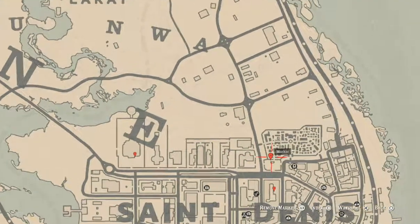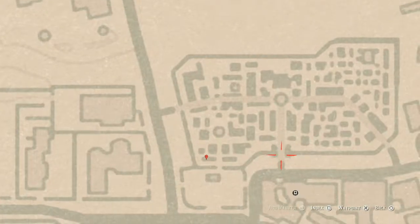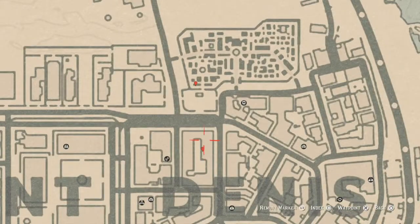Inside the cemetery right at this location is a tarot card. This tarot card is in the mausoleum. As soon as you enter from this entrance right here — or you can enter from the other side and just run down — this tarot card is a Knight of Wands.